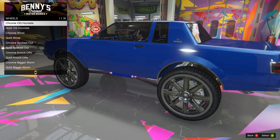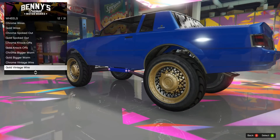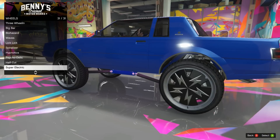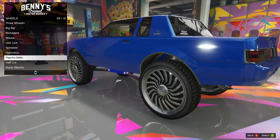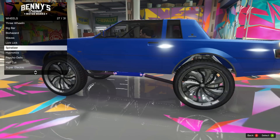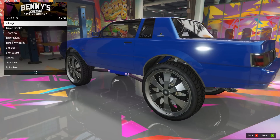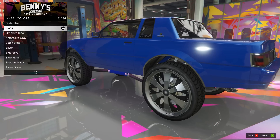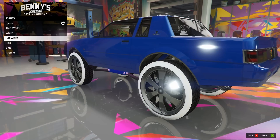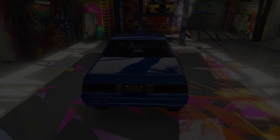We'll do some wheels first. The Benny's bespoke wheels are new ones - oh god, they look so bad. I don't like the look of them - they're textured and it just doesn't look good to me. I'm gonna back out of here and go Benny's original. I'm feeling a little crazy today with this car since it's just so whacked. Super electric looks pretty cool. The spiralizers are cool too. I'm gonna try the Viking ones. For the tire, I'll just leave the white wall off.